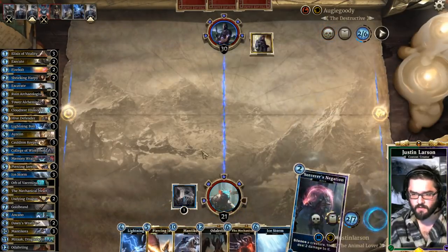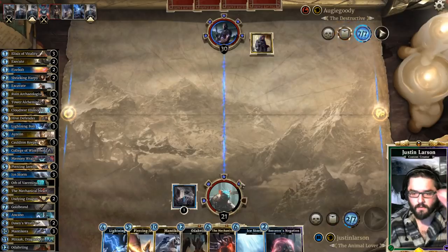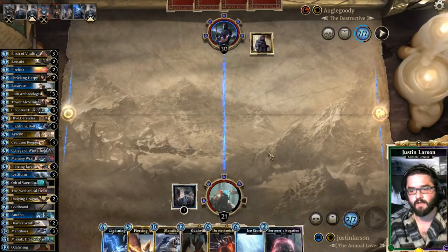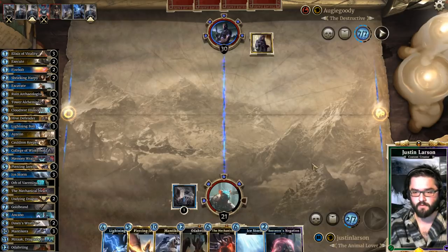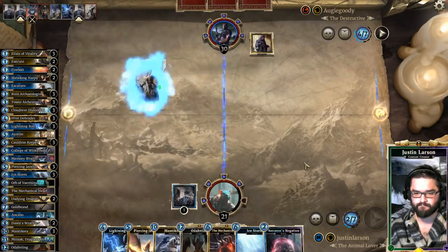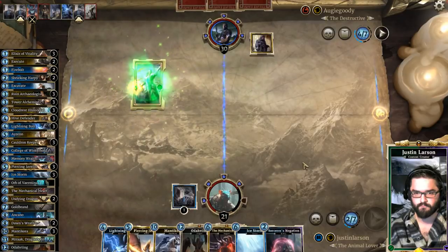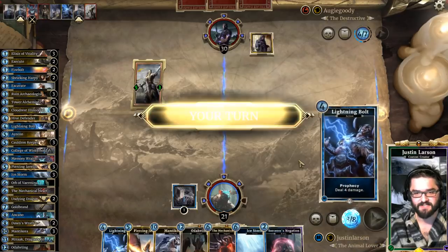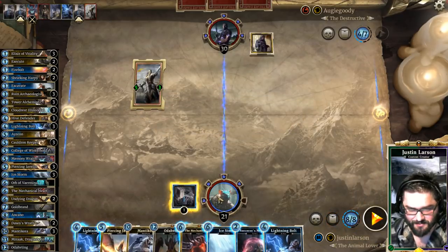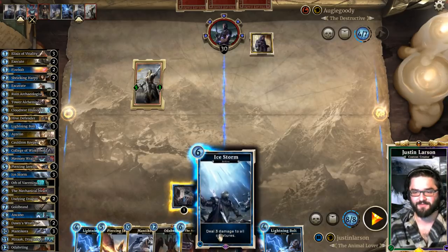Sorcerer's Negation seems like the best call here. We have the Mechanical Heart. Any Ice Storm value we can get, we're going to pull the trigger on. Close ranks, let nothing through. Man, I just said I'd use any Ice Storm value — but this is the absolute saddest Ice Storm ever.